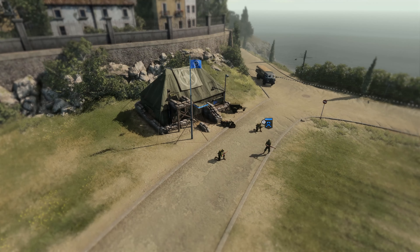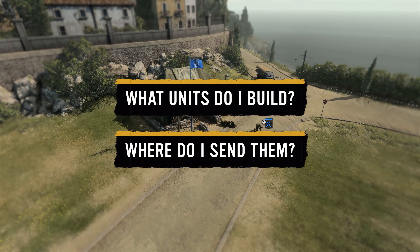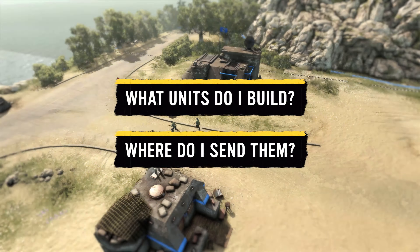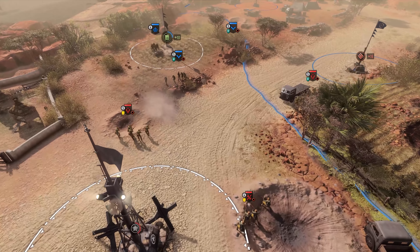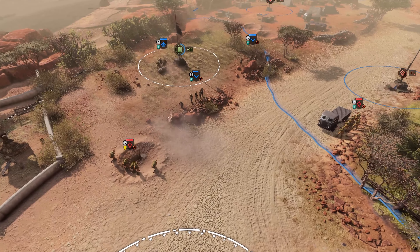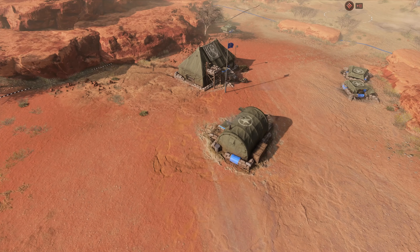When you load into a match you'll start with a headquarters and a single squad, and there are two major questions every commander has: what units do I build, and where do I send them? To answer these questions we need to understand what our primary goal is. In the early game we need to get enough fuel to unlock the first tier of anti-vehicle technology and prepare for those vehicle threats in the mid game.